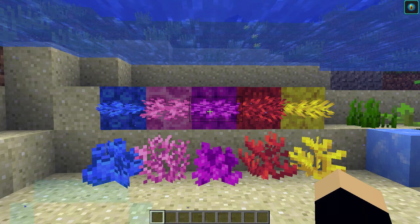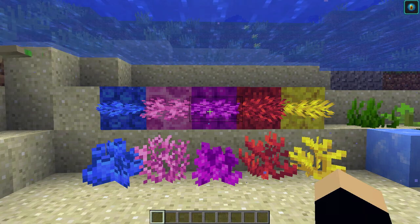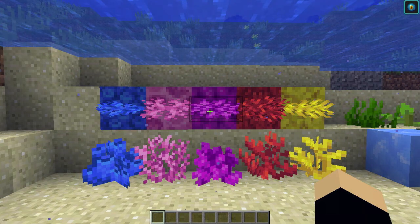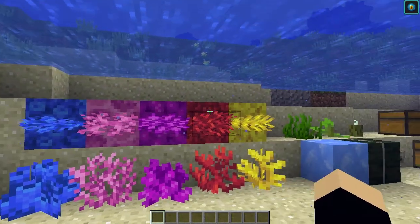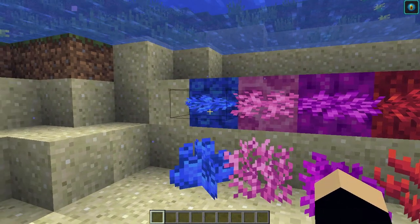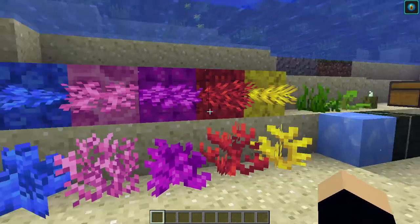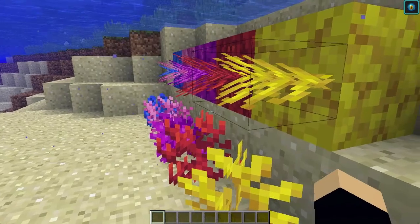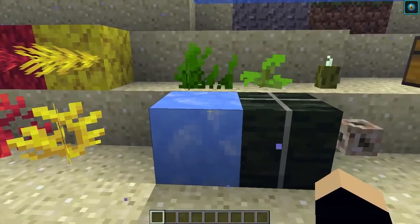This video is in no particular order. Let's start off with coral, which has been added in Minecraft 1.13. It's one of the best blocks added in this update. You can see the variety: blue, pink, purple, red, and yellow coral blocks, as well as their fans, which are basically coral flowers. These generate naturally in deep warm oceans and look absolutely beautiful. Fans can be placed on sides and on top of coral blocks.